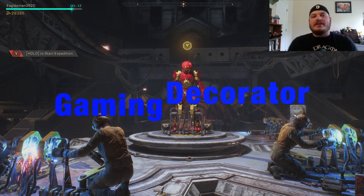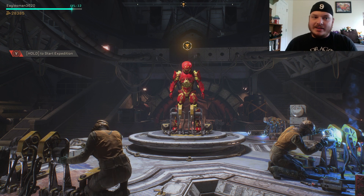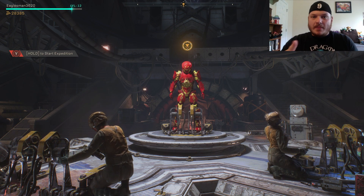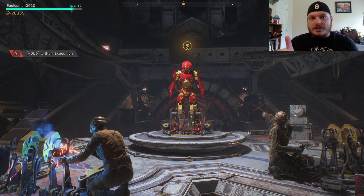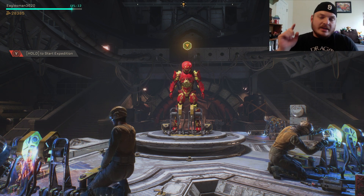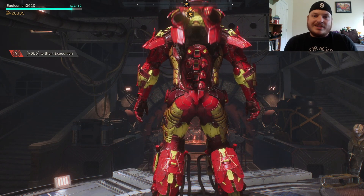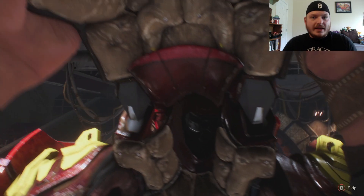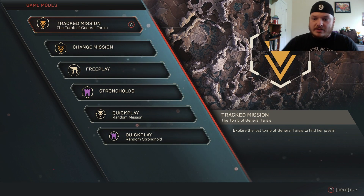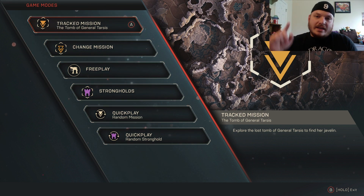Welcome back everybody to the Gaming Decorator and Anthem. Today we're going to continue our journey. Last video we did our first stronghold at the Tyrant Mine, beat the giant scorpion spider thing. After that I did the Tombs of General Tarsus's four captains. Completed that, so right now we're moving on to the next mission — we're looking for General Tarsus's Javelin of Dawn, rumored to be the key to some fortress. That's what we're gonna do.